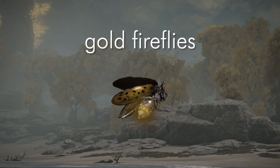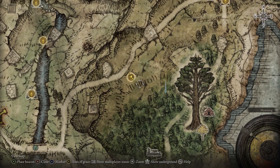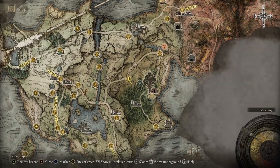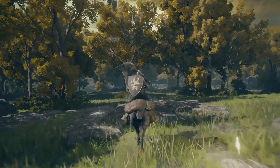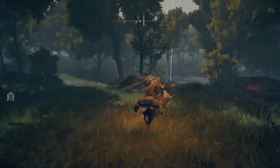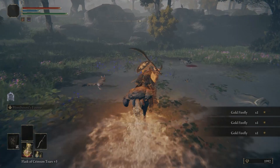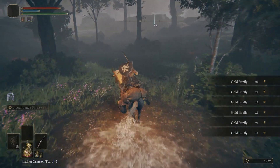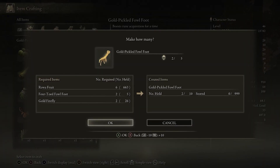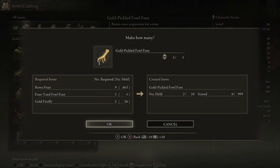Collecting the Gold Fireflies: the third ingredient can be found near waters close to minor Erdtrees. There are a few different spots to choose from — an easy one is in the Mistwood forest. Just go from the Mistwood Outskirts Site of Grace, place a beacon around there, and then run back and forth on your mount. There are a few bears, but you're running through so they shouldn't cause much trouble. With these ingredients plus the knowledge from the Missionary's Cookbook, you can now craft the gold pickled fowl foot in the crafting menu.